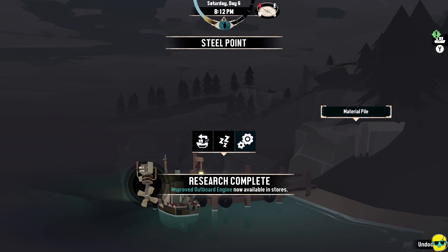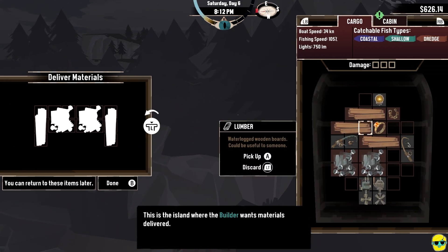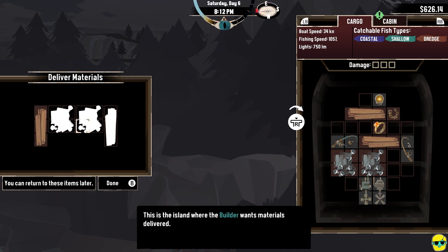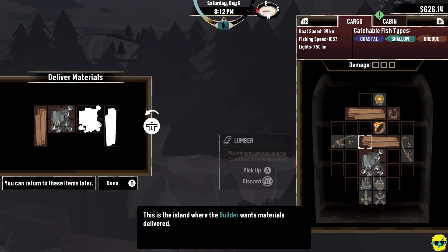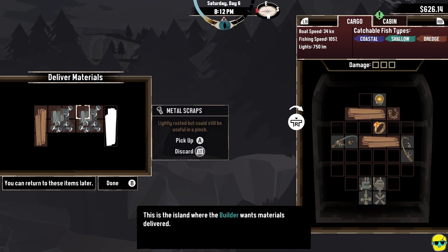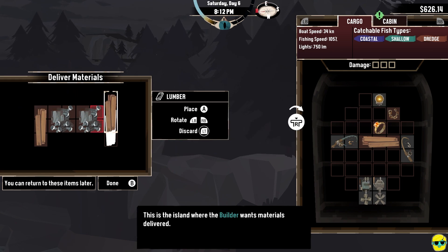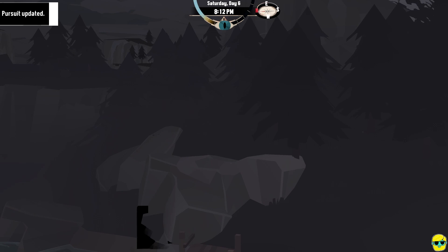Then I'm also going to go to the material pile — this is where the builder wants the materials. Actually, I have everything she needs so I'm just going to complete the quest. You don't have to do this now — you can upgrade your ship first. But I like finishing the mission. You delivered the necessary materials — you should let the builder know. So we need to bring the builder back here so she can move in.